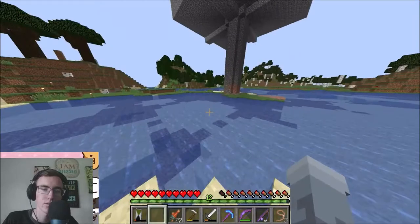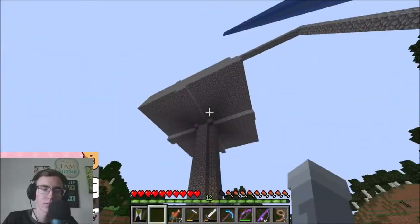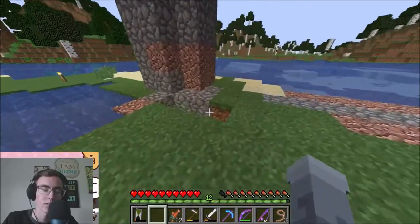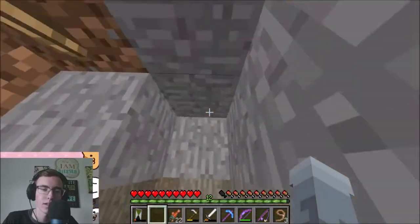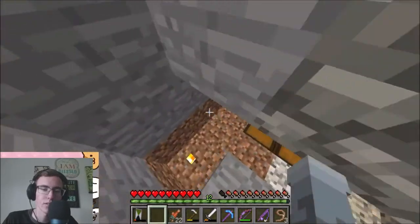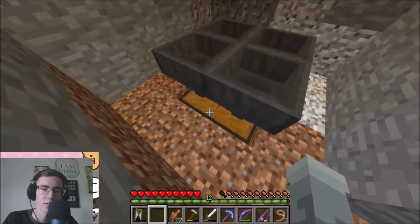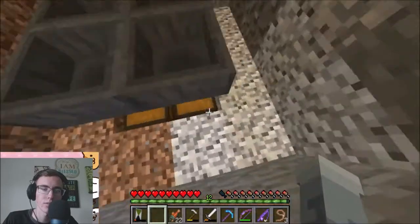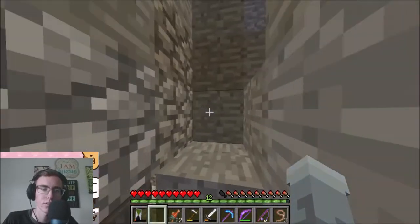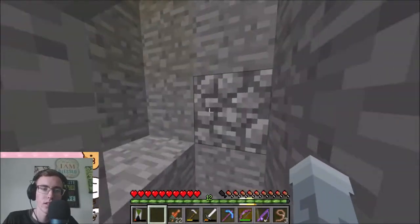This is a monster spawner. Some monsters spawn up there and then they fall all the way down and just die, so we don't get any XP. We just get their loot — like that. And then we get some stuff. The loot's not that good, but it's free stuff. Am I right?